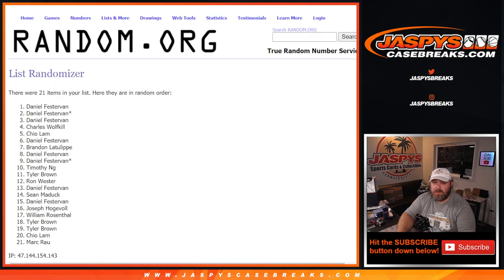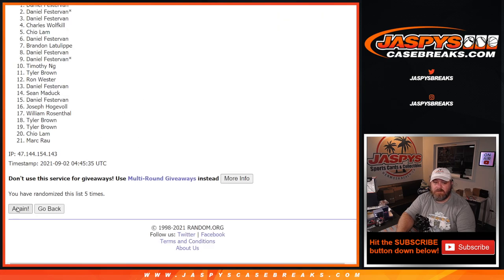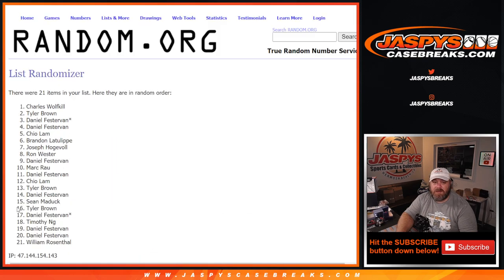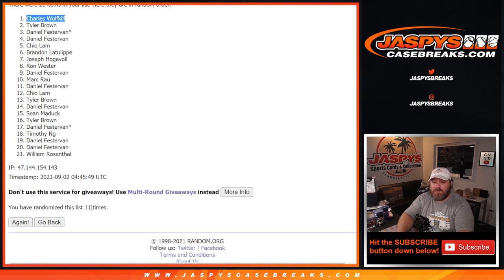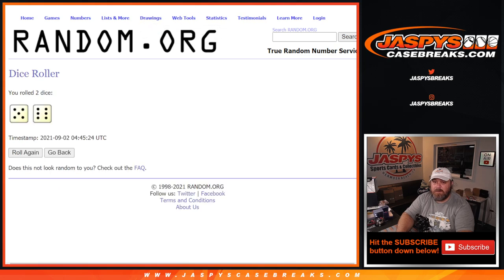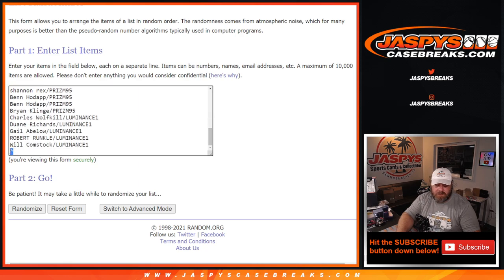Rolled an 11 — five and a six — so six more times to go. Eleventh and final time: congrats Charles Wolfkill! You got yourself an extra spot just for getting into the break. Charles Wolfkill on top 11 times on the dice. We're going to take Charles and paste his name into that last spot right there with the little rooftop icon next to it. Boom — there you go Charles, congrats.